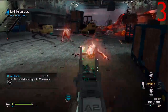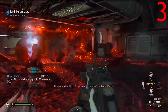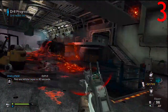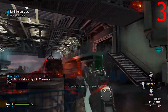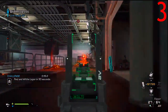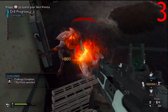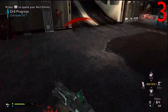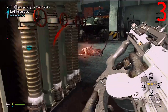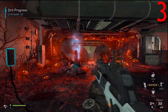Coming in at number 3 is the Ripper. This gun is located pretty much all around the map, but the first place you can get it is the very first section, just as you spawn in. The reason I like this gun so much is it's like an assault rifle and SMG hybrid — in close quarters you can switch it to SMG mode and your fire rate is increased.